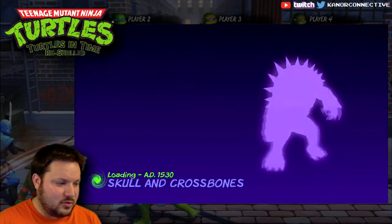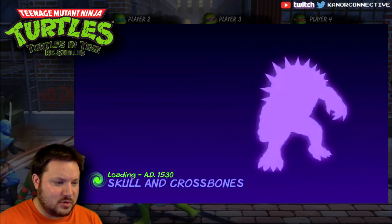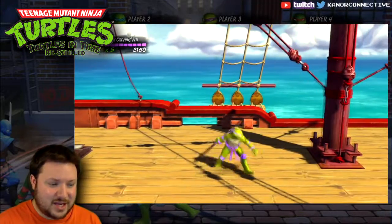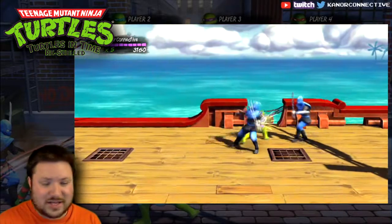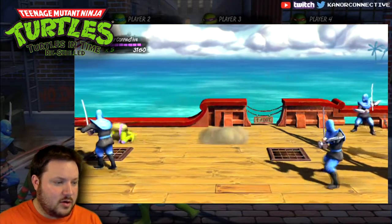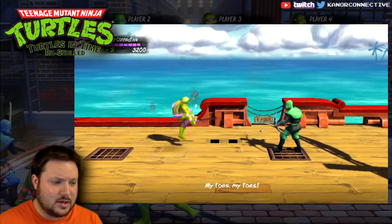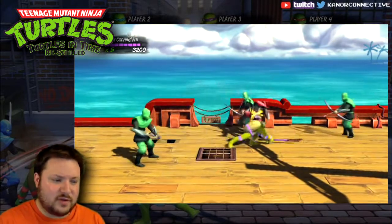We are going to be Adani and we're going to head to 1530 AD Skull and Crossbones. In this version - the arcade version - they have the boss of this level be Slash, which was usually the boss of the Super Nintendo version of the last level, if you happened to watch my last video. But in this version, they put Slash as the boss here, where usually Bebop and Rocksteady would be the boss in the Super Nintendo version. So little variations between them all.